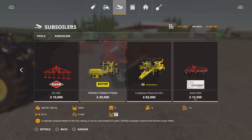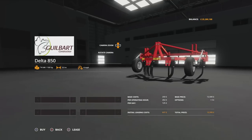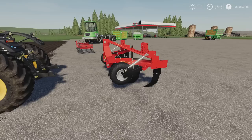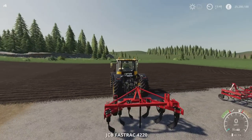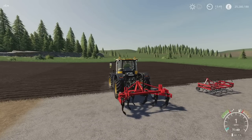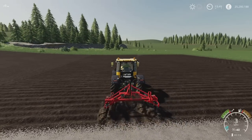You'll find this under Tools and Subsoilers — 12,500 to buy, requires 100 horsepower, and it only runs at 4 miles an hour. No options available, you get it as it comes. If it acts like subsoilers usually do, it will give you a cultivated look.